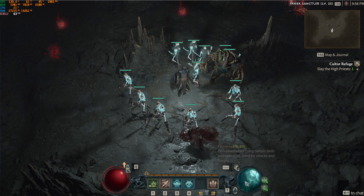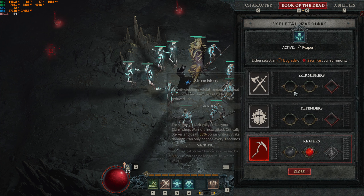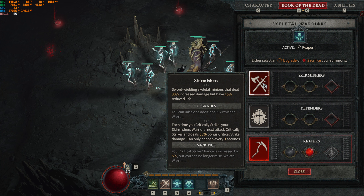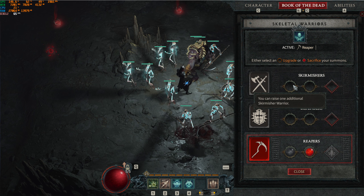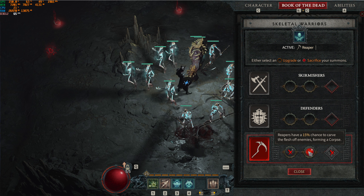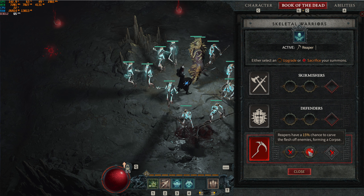Hey guys, Necromancer - so we got this build, it looks like it's kind of the top build, at least for this weekend in open beta. Easy build, there are a few options out there. I'll go through the details - as you can see here, I got 6 warriors, basically melee guys, and 5 mages, and definitely a golem.